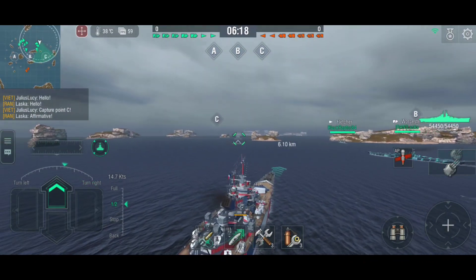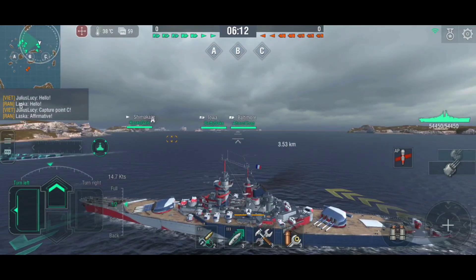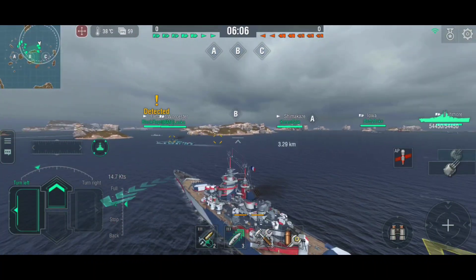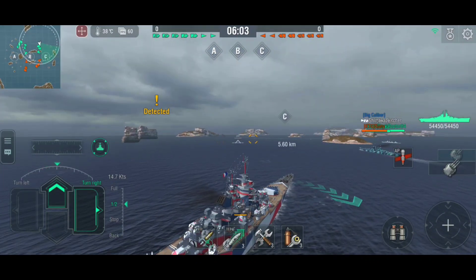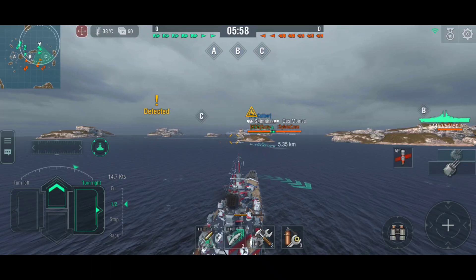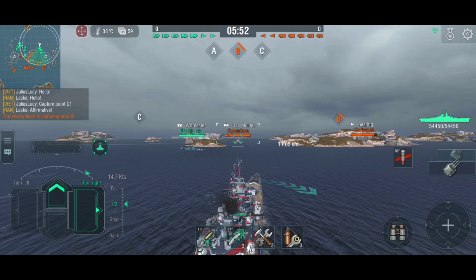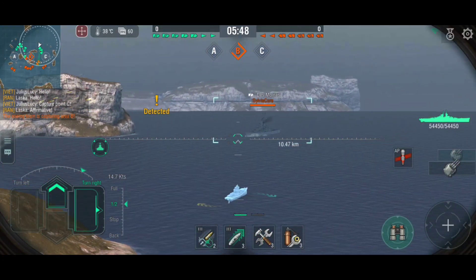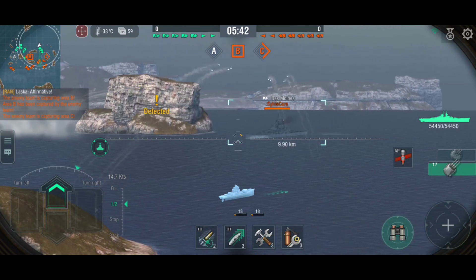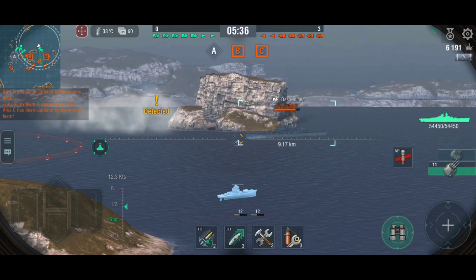Republic — French Tier 10 Battleship. A version of the battleship design of the post-war period. Her main distinguishing features were very powerful AA guns and 431mm main battery guns which were developed in France in the late 1930s. Republic has a fairly unique playstyle compared to that of the other T10 battleships. She plays quite similarly to the previous ships in the French battleship line, so lessons learned in the previous ships will be useful with Republic. She is primarily a flanker, relying on her mobility and good accuracy to punish enemy broadsides from unexpected positions.